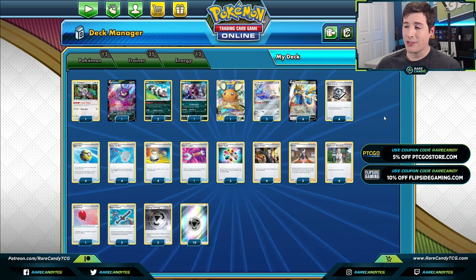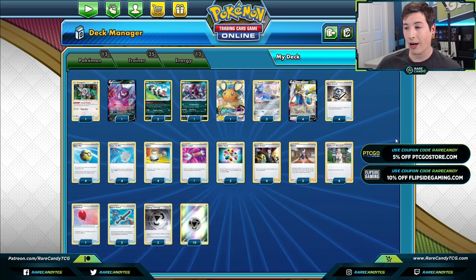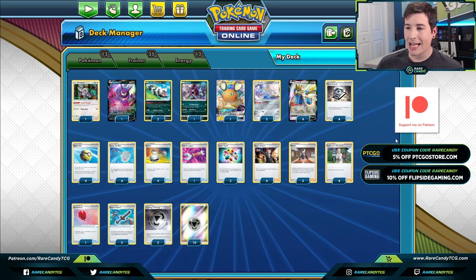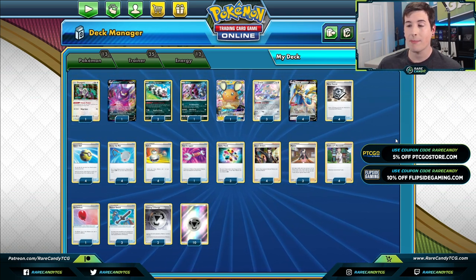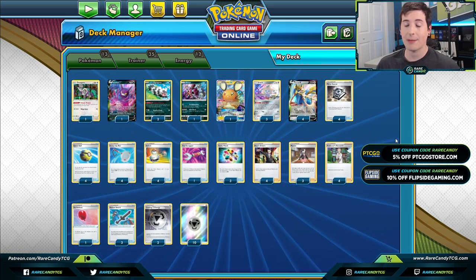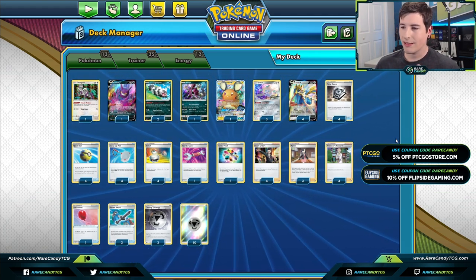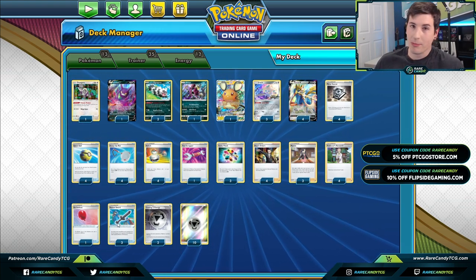I did drop a bonus Zacian V Rusted Sword list over for our patrons at patreon.com/rarecandy-tcg — that list is more focused on dealing with V-Max Pokémon and some anti-meta decks. If you want exclusive content and want to help support the channel, I'll have a link down in the description. But with all that said, let's hop into some games and see if Rusted Sword is going to be as good as ADP — maybe even better!